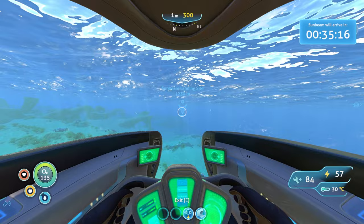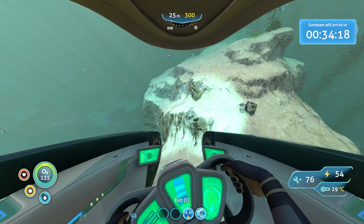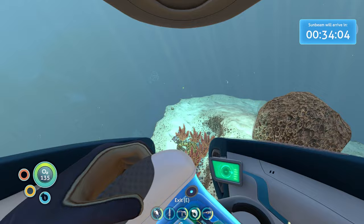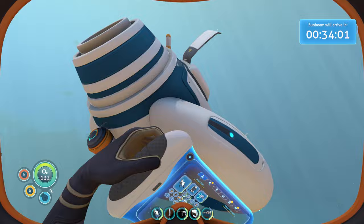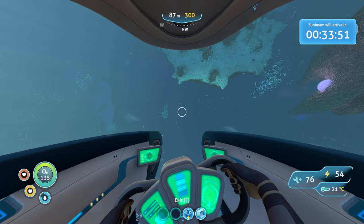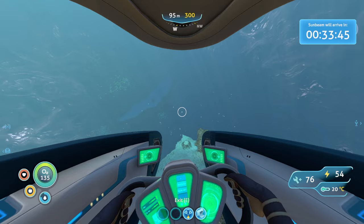Let's make our way over to the island we need to reach for the Sunbeam. There's no rush but I want to see if there's anything interesting over here. Just over here we're crossing into the underwater islands. This place does have a wreck that would probably be quite useful for me. I can't get all the way down to the bottom of this biome because I think it's like 500 meters and I can only go 300, but I don't think we have to go all the way down.